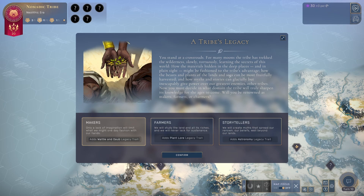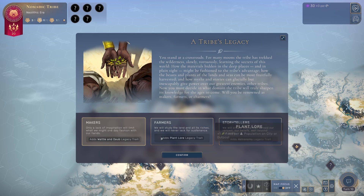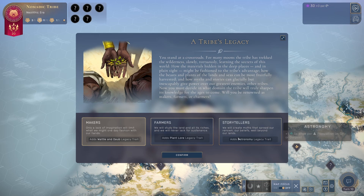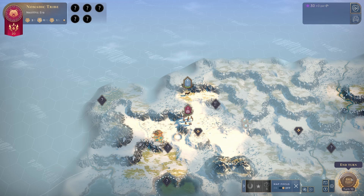We also get to pick our legacy trade — an extra bonus you keep for the rest of the game, claimed in Neolithic era if you meet the requirements. There are three choices: plus one industry per population on city or outpost, plus one food, or plus one science. All three are quite good. Since we picked the Babylonians who give extra science, we can go with astronomy to get even more science, but all three are viable — there's no wrong answer.